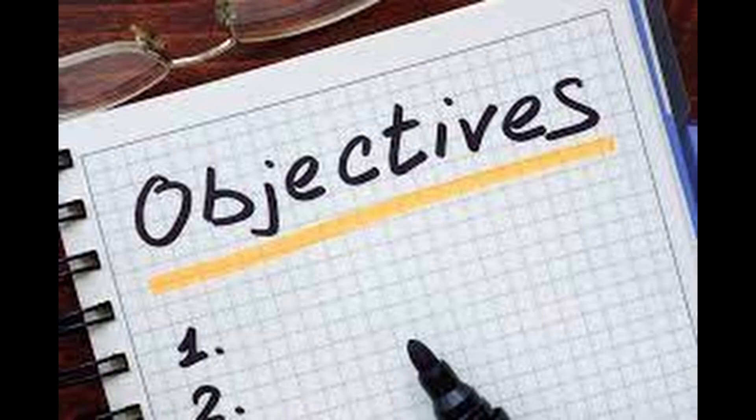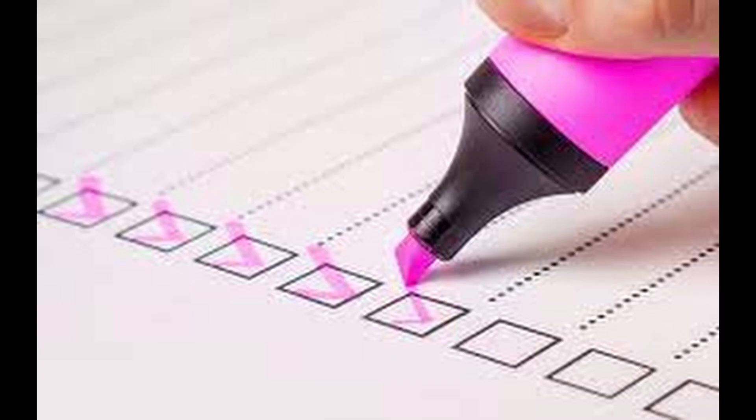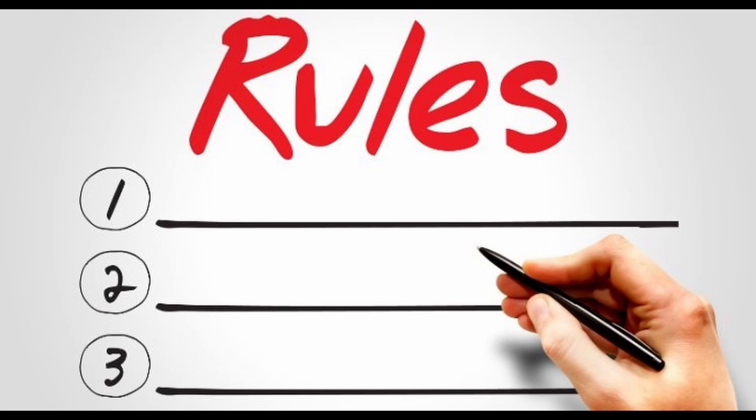Starting from A all the way to Z, each challenge has a set of objectives I need to complete in order to move on to the next challenge. For example, if I do not complete all objectives in challenge A, I cannot move on to challenge B. Each challenge also has its own set of rules that serve as a benefit or hindrance, meaning some challenges will be harder or easier than others.